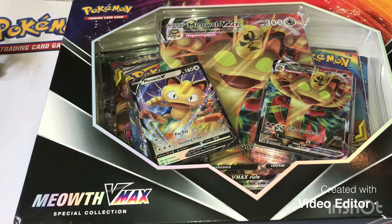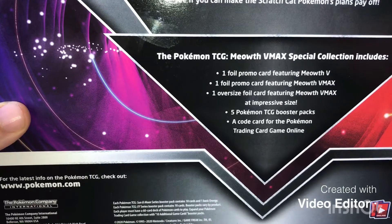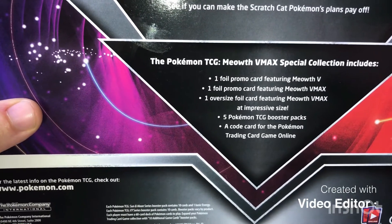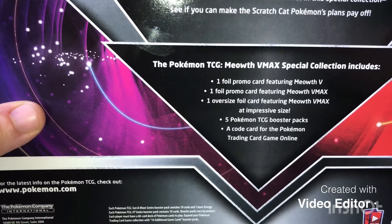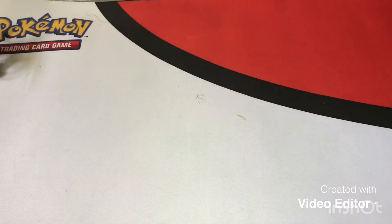What's going on everybody? Today we'll be getting our first jumbo card. It's going to be the Meowth VMAX. It comes with one foil card featuring Meowth V, one foil promo card Meowth VMAX, one oversized foil card Meowth VMAX, five booster packs, and six code cards. So without further ado, let's get into it.